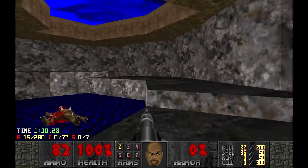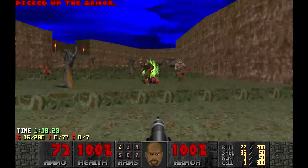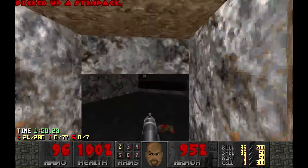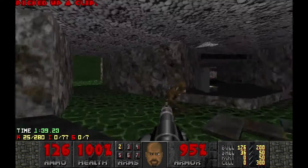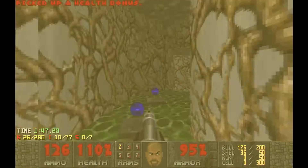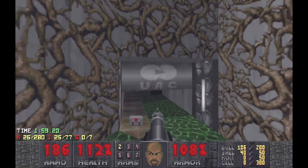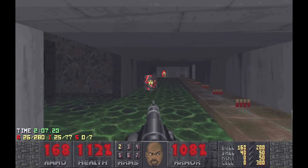A soul sphere in a small cage — definitely gonna want to come back to that. Very digestible little wave. One of them got a shot off on me. Lots of medkits — I assume I'm gonna need those.